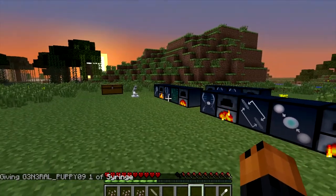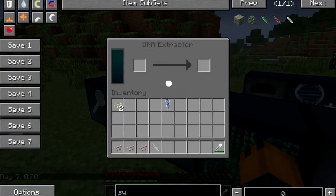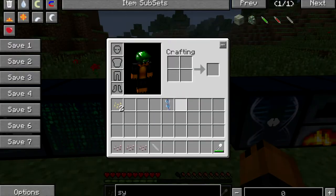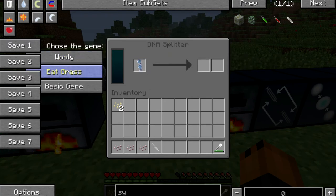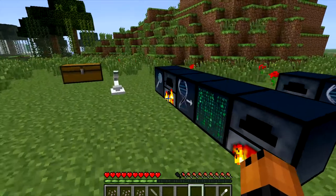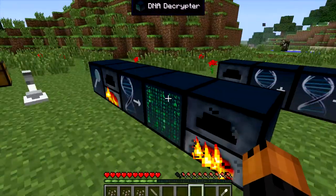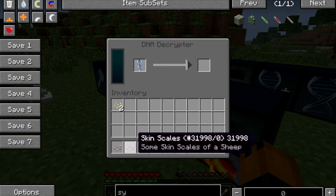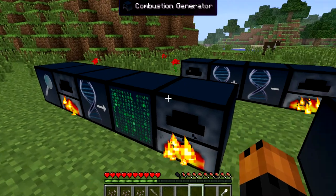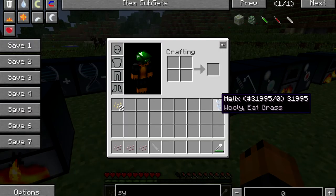I'm going to take the second thing we had — the organic drop — and put it in here. Now we have the decrypted helix, and we move it on to the DNA splitter, which splits the DNA. I want to choose eat grass — I think that's a very good one. So I'm going to choose eat grass and it will turn into here. Let's grab the other one and decrypt it to see what it turns into. This one turns into a woolly and eat grass — so there's a different outcome each time, but that one actually had three, which is very good luck.